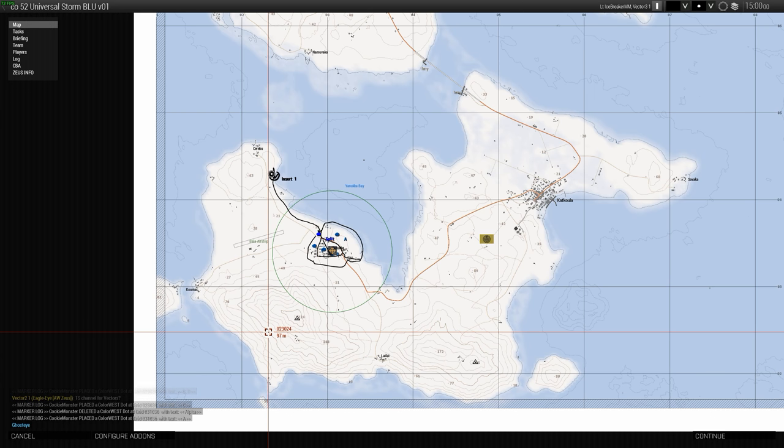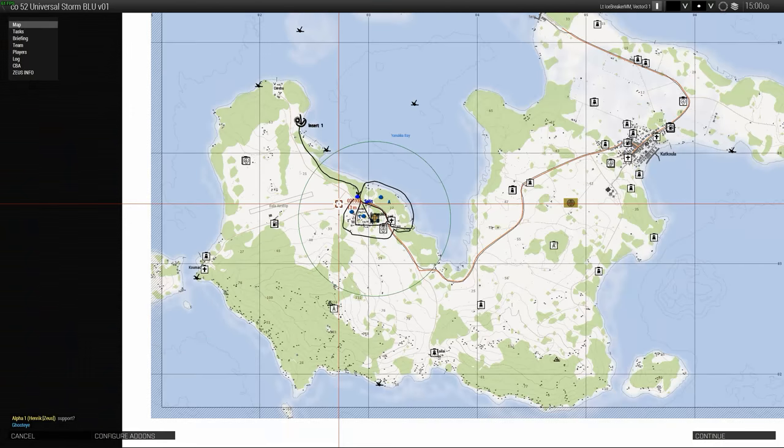Also, what I'd like to do is after we get to the insert point — if I could have the vectors stay just outside of the green circle that's marked for this AO, and maybe scout.